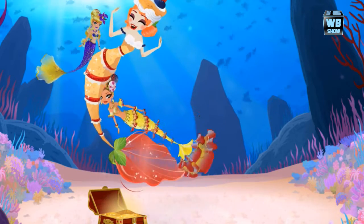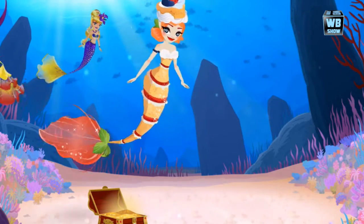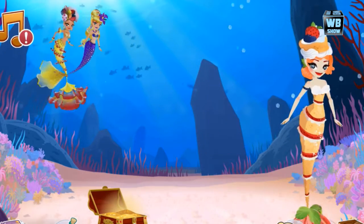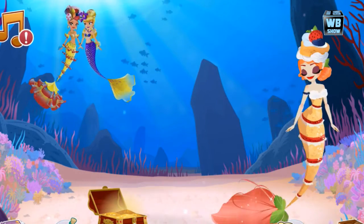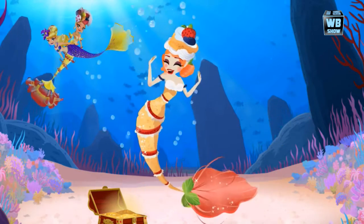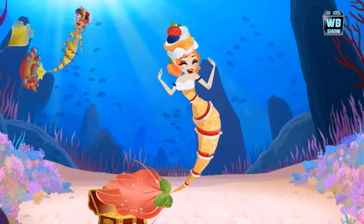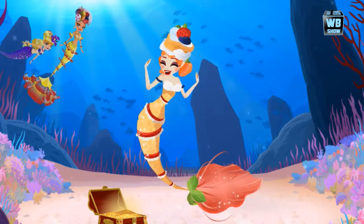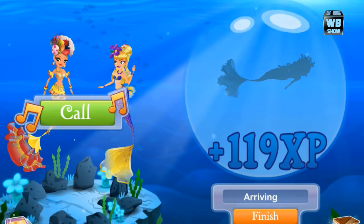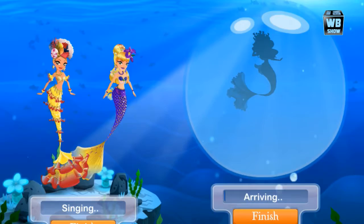The strawberry mermaid is a really orangey color with red and white — it looks like a strawberry sundae. It has a red-type tail with a bit of green and a strawberry on its head. That's basically it, and it's only available for a limited time.